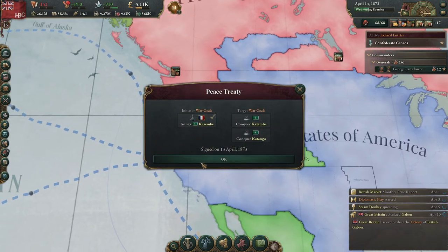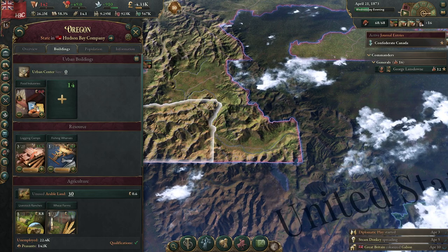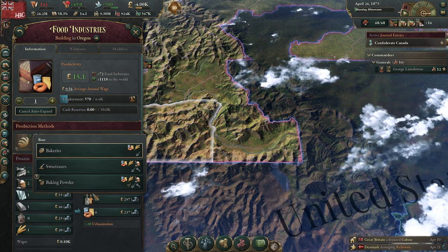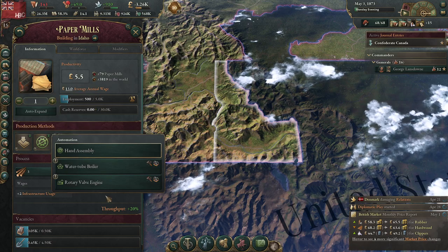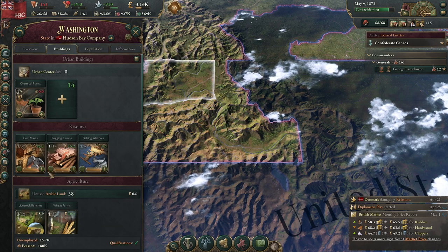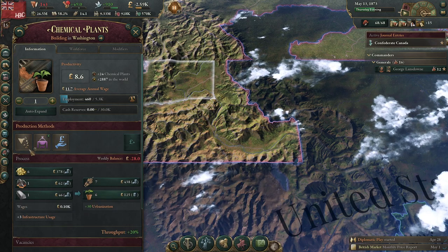Paper mills in Idaho and everywhere else. Vacuum canning, stills, baking powder — we gotta just double check that. Ferdery valve engine, paper bleaching, and chemical plants. Let's get some explosives.